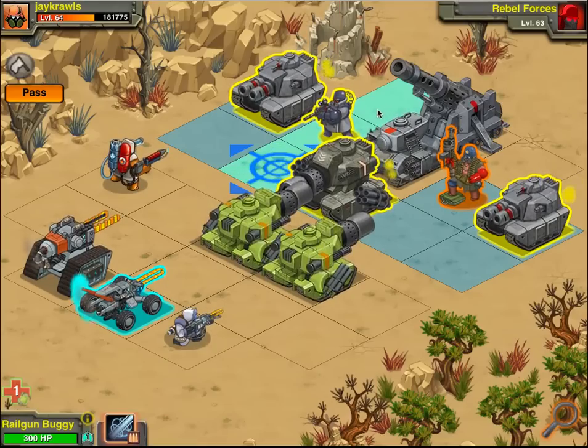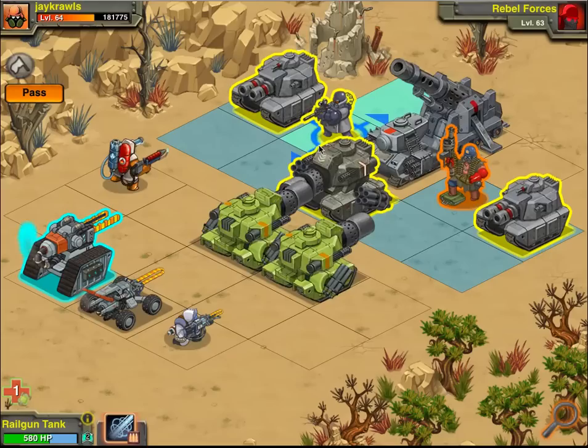The damage reduces as it gets past each row. But the cool thing with these guys is you can move to the unit, so you can go all the way to the back and get the most damage on whatever unit you want.